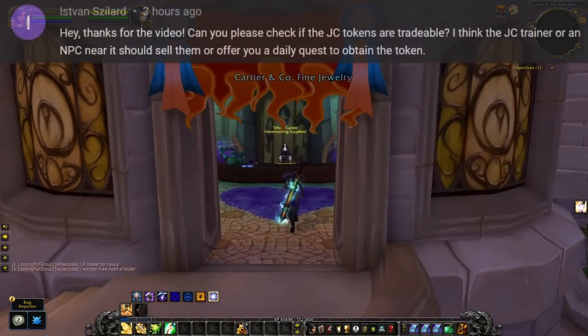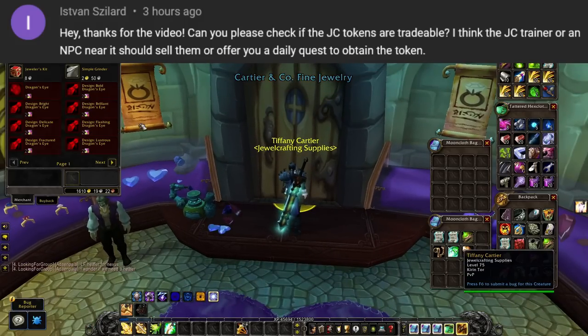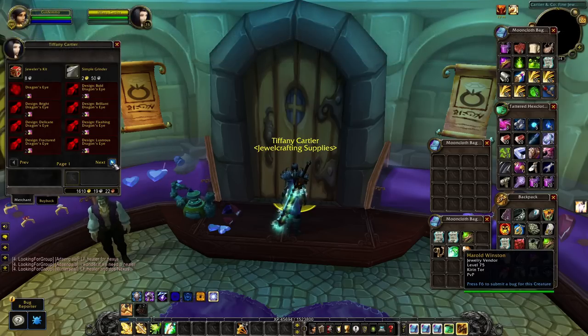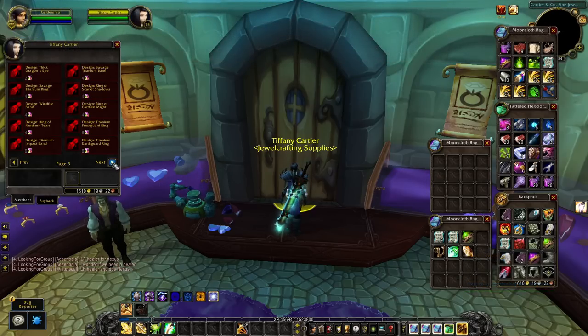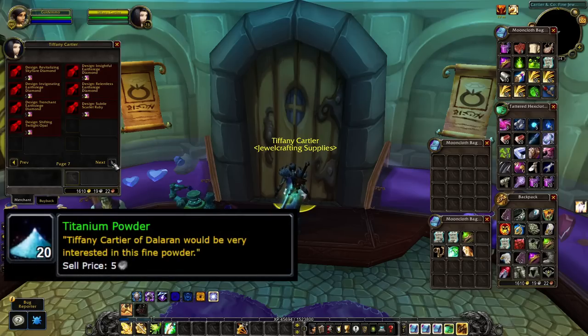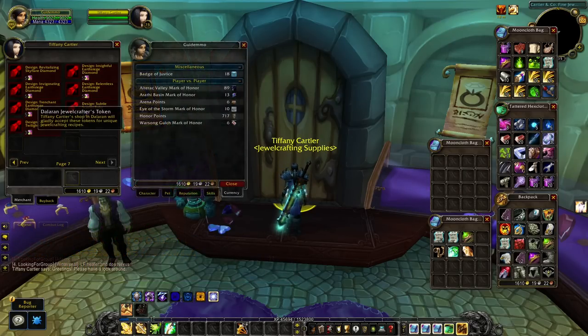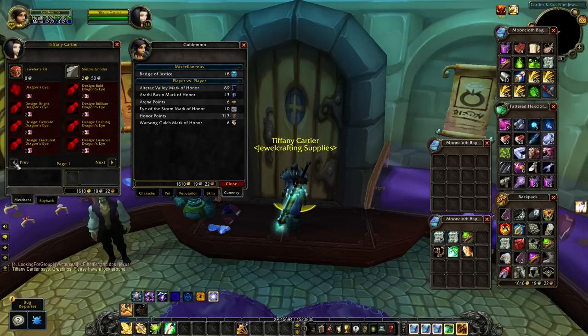One of you would also like to see if the Dalaran Jewelcrafter Token will be tradable, or if you can sell these to other players — but no, these are bind on pickup, they're character bound. It seems like they have also removed the possibility to change Titanium Powder into Dalaran Jewelcrafter Tokens. The tokens will not be tradable because these are stored in the currency tab together with badges and other stuff. But in one way you will be able to sell your token, because you can exchange it into a Dragon's Eye, which is needed as a Jewelcrafter to craft the Jewelcrafter-specific Epic Gems.